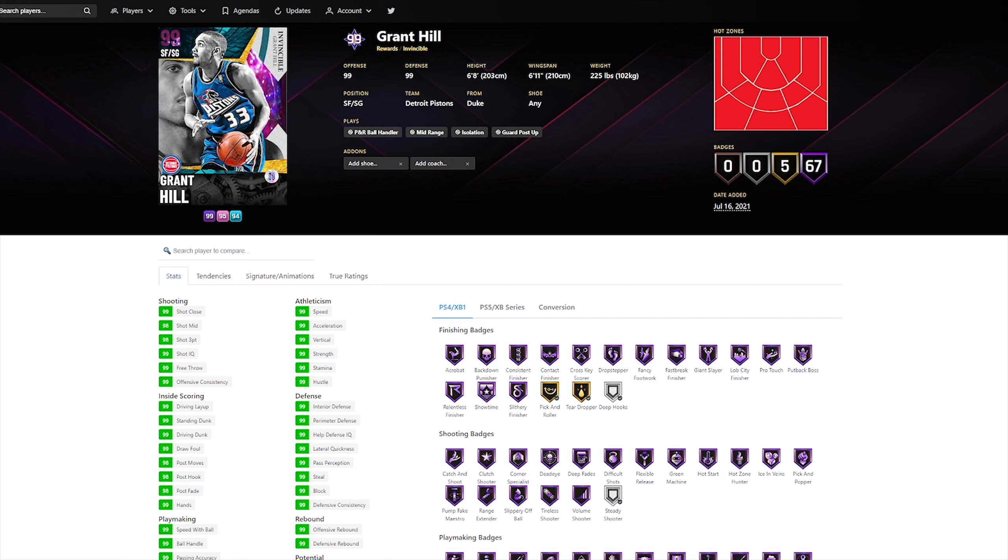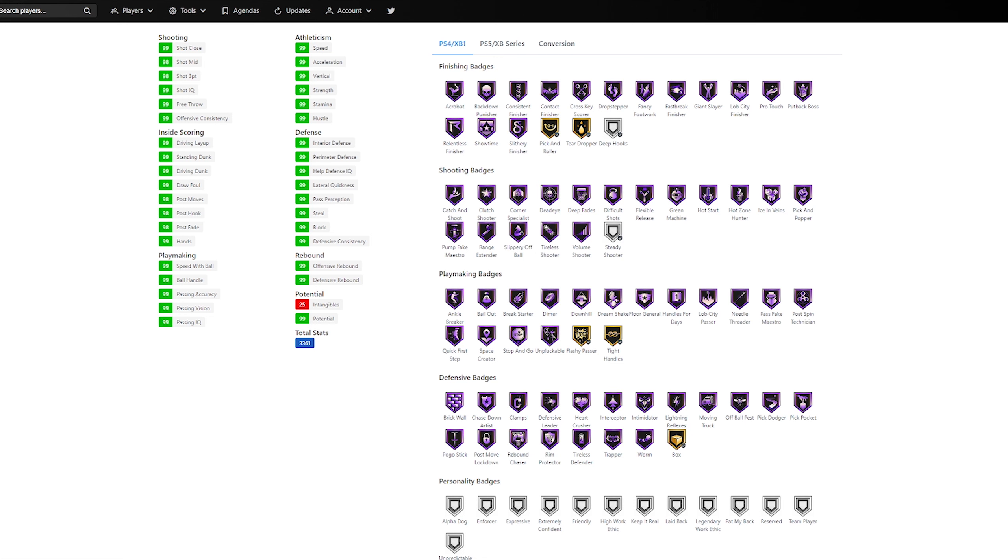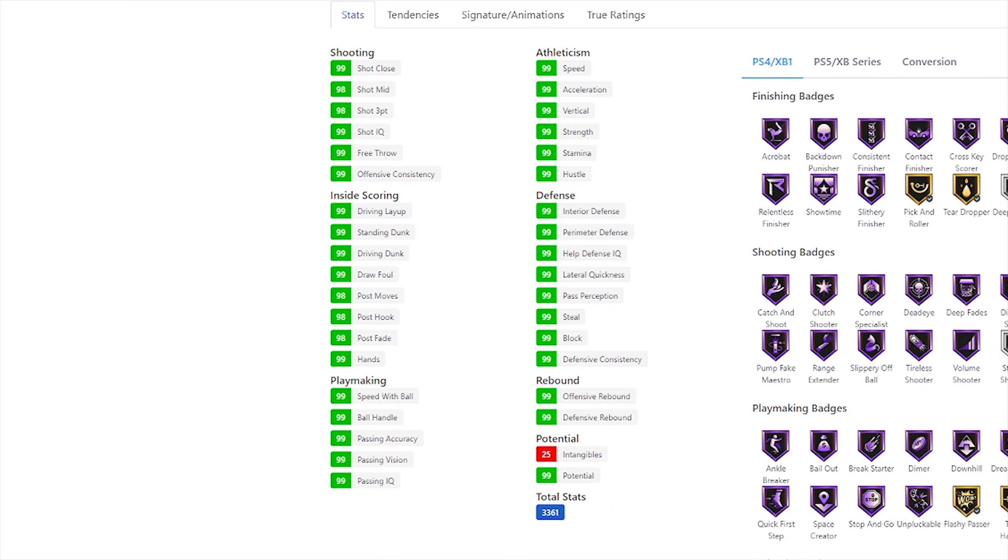He's got a 99 offense, 99 defense. He's got good size — 6'8", 225 pounds — and a 6'11" wingspan. Grant Hill has hot zones all over the court and he has 67 Hall of Fame badges to go along with 5 gold badges. He's got every single badge in the game except for deep hooks and steady shooter, which would be blinders on next gen. There's not much to say about his attributes because they're all either a 98 or a 99.